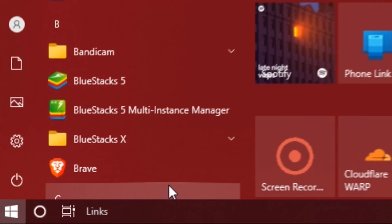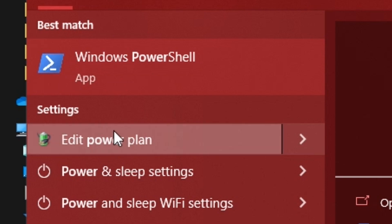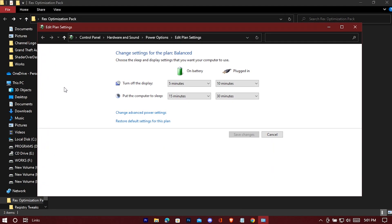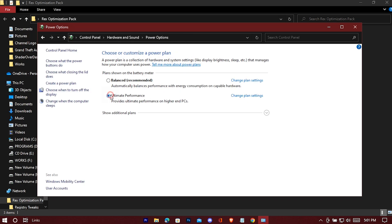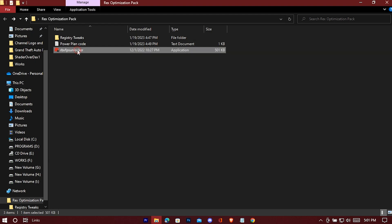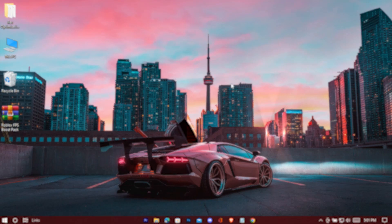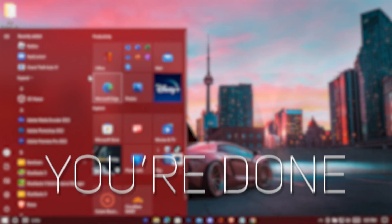Now search for Power, press on 'Edit power plan,' go to Power Options, and select 'Ultimate Performance.' Then open the FPS Unlocker — it lives in the system tray. Every time before opening the game, run this FPS Unlocker and you'll get much better results.